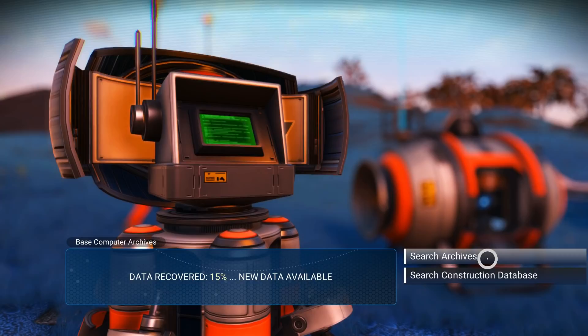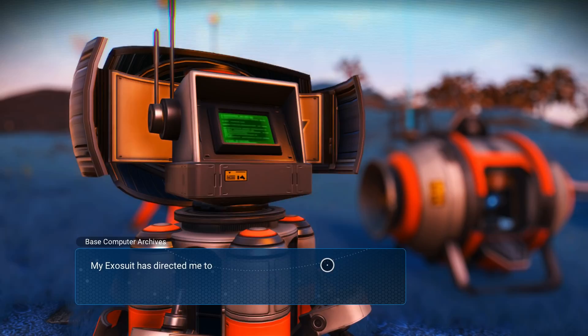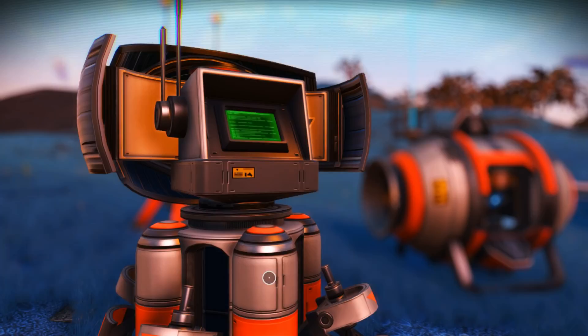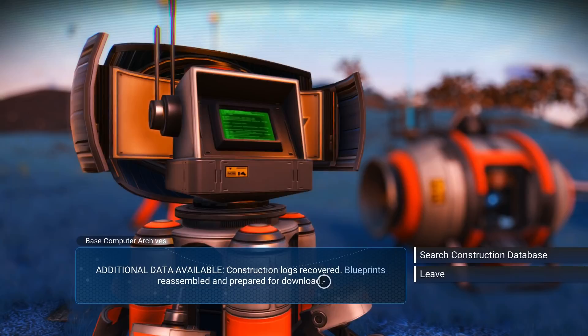Entry 4925 follows: my exosuit has directed me to a crashed starship because the controls react to my touch and I can only assume it belongs to me. No memory of it. No sense of a before. Additional data available. Construction logs recovered. Blueprints reassembled and prepared for download. Excellent.